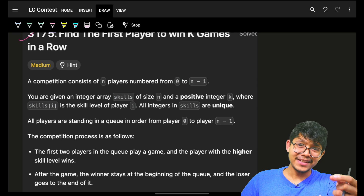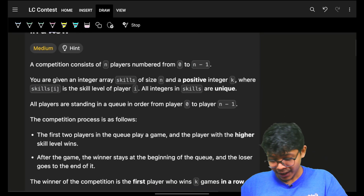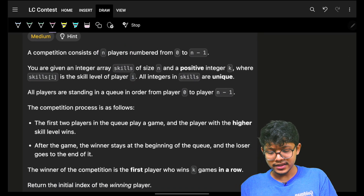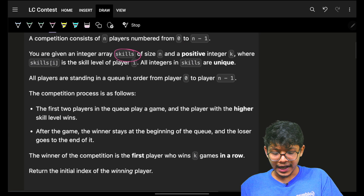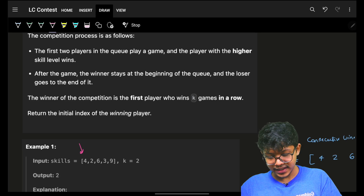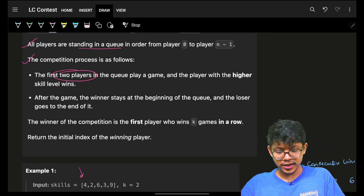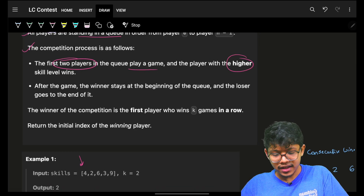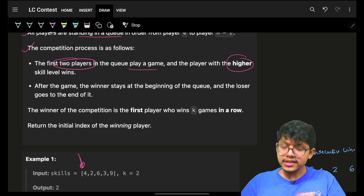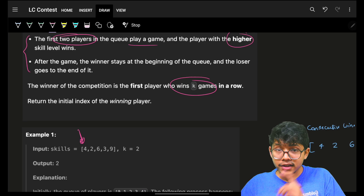The problem says there is a competition with n players from 0 to n-1, each having given skills. All players are standing in a queue. The competition process is: the first two players in the queue play a game against each other, the one with the higher skill remains at the front, and the one with lower skill goes to the back.